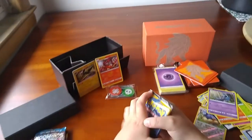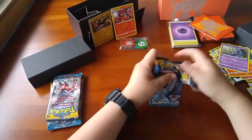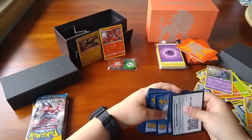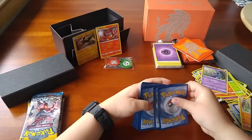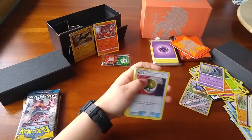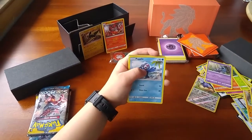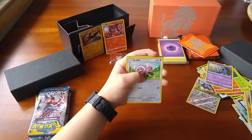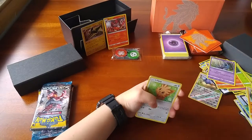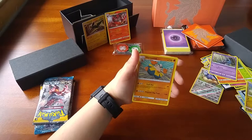So we got four packs left. Code card. We got the Energy, Nest Ball, Polar Whirl, Steenie, Papillo, Stuffle, Wingle, Jatini, Lily Pup, Reverse Scrubbin, and then a Regular Rare.